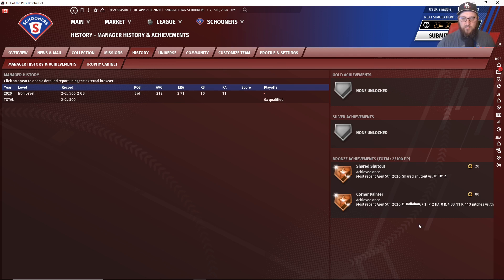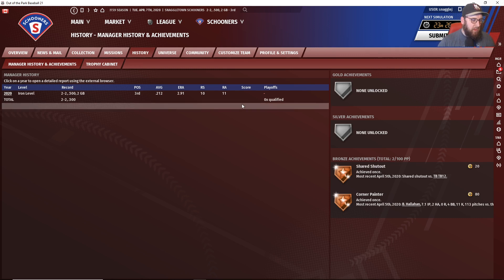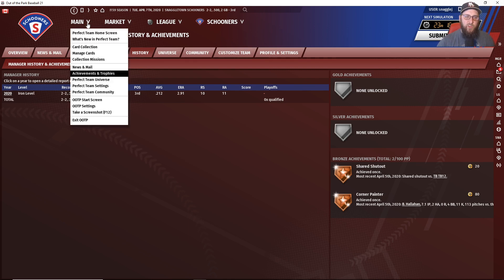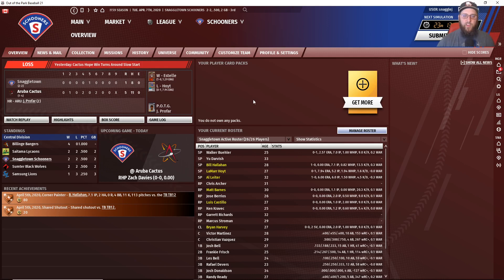So keep an eye out for achievements — that's one way you're really going to help bolster the bankroll for your squad, which you can then turn around and use to buy packs or buy cards from the auction house to improve your team. There is another way to earn Perfect Points as well, and that is by auctioning cards, which is going to be covered in our next tutorial video all about the auction house.